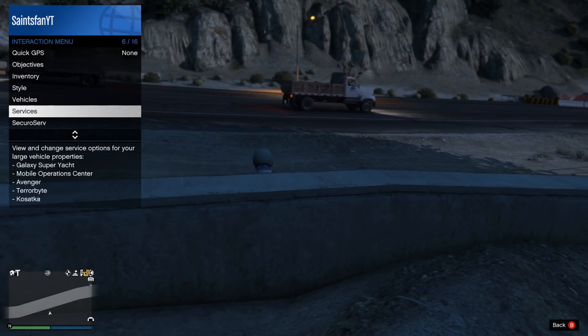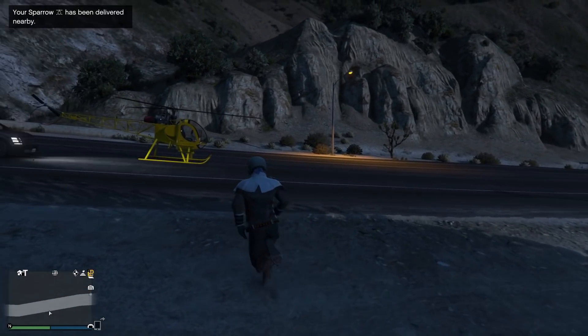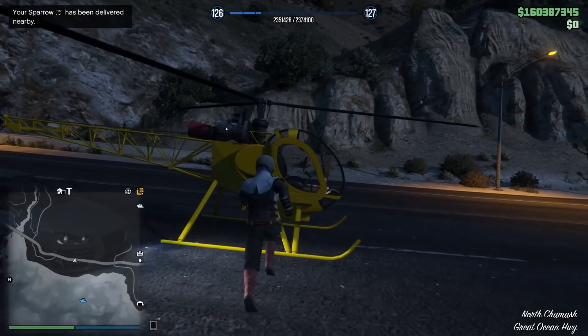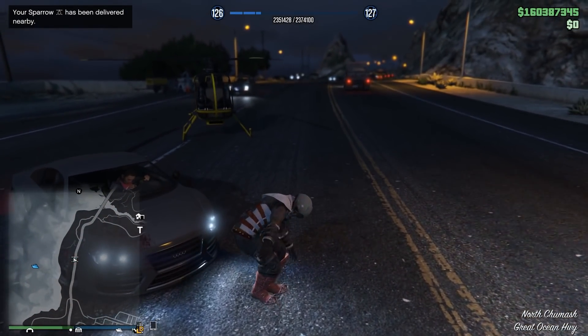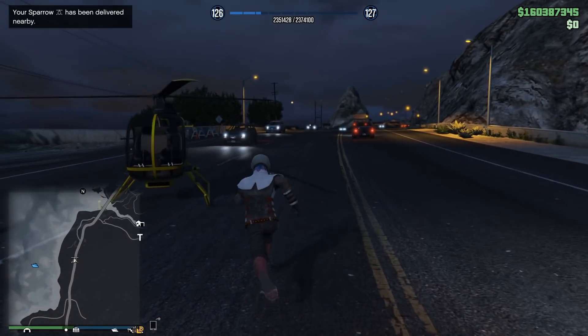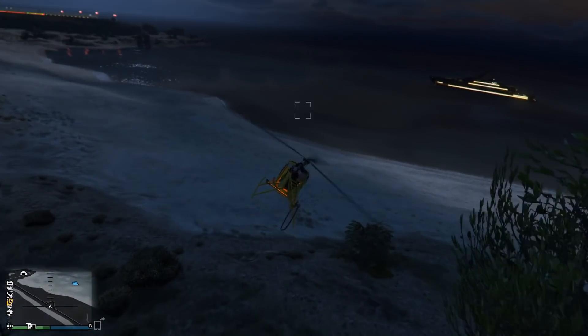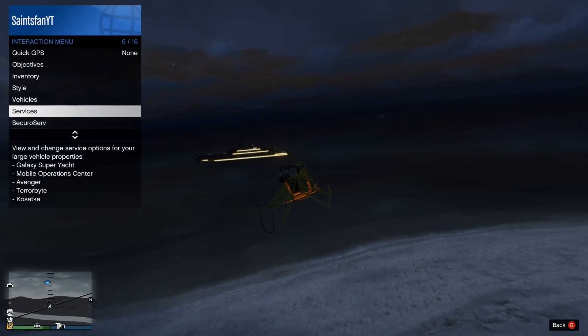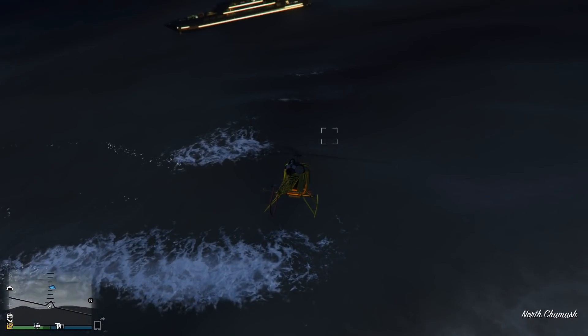But the vehicle that actually gets around all of this is what we're calling in here: the Katsaka Sparrow. I don't think this works with the regular Sea Sparrow — it's only the one from the Katsaka. But check this out. Nothing has changed, my friend didn't change any of the settings. We can go right to the yacht perfectly fine.